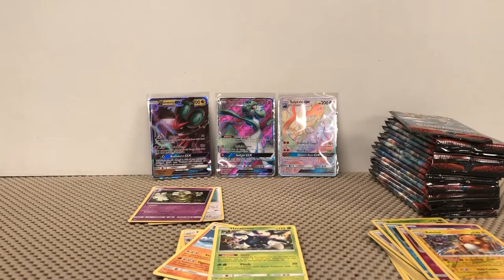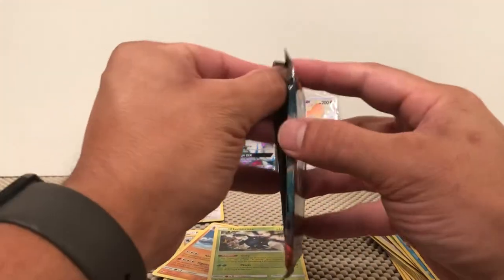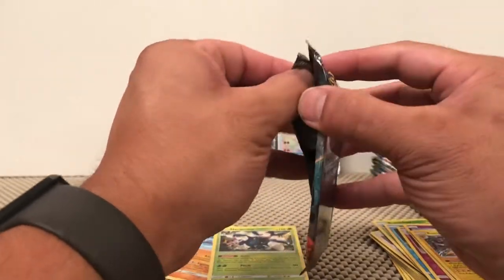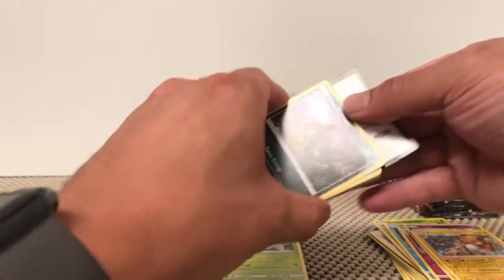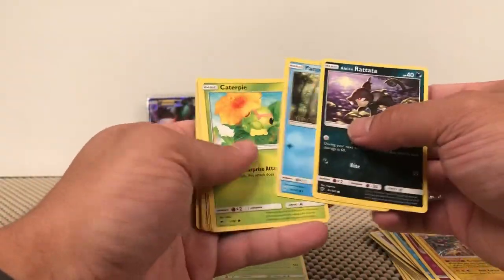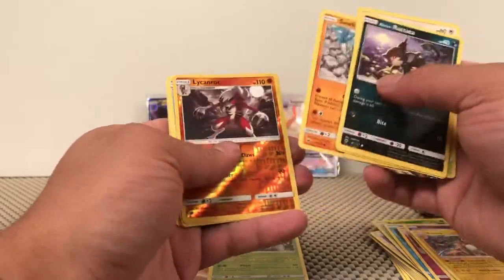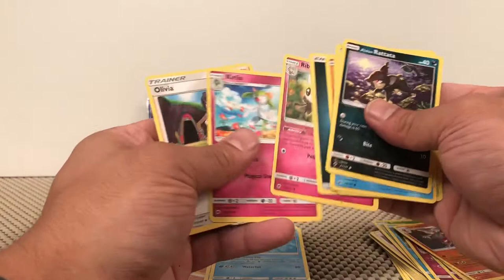If you guys like what you're seeing, please mash that like button and hit the subscribe. I'll be posting videos three to four days a week at least — that's what I plan to do. Most of my time is open now. Solid green: Caterpie, Porygon, Solrock, Lycanroc Reverse, and the Azumero non-holographic rare.